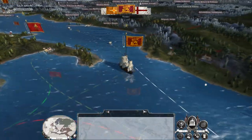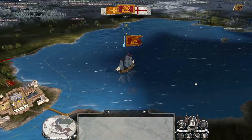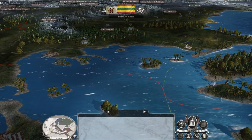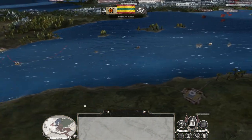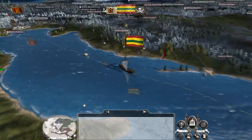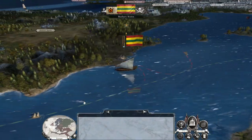The Venetians are doing my work for me - they're keeping the Ottomans at bay and they're fighting the Barbary States. The Barbary States have raided their port instead.